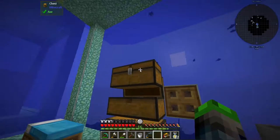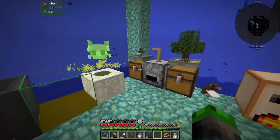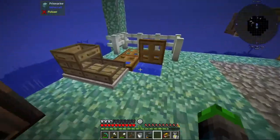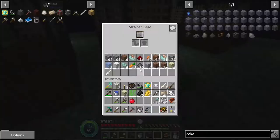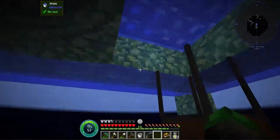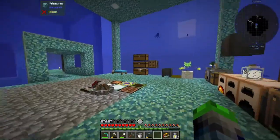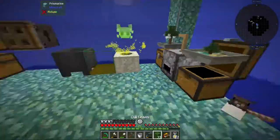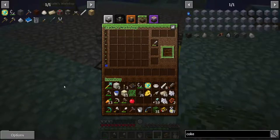Oh no, I think we used it all — no, we have carrots down in there. This guy is producing our apples — I'm turning that also into apple juice. And I can get carrots, so weird. I have 31 oak leaves and we should be good.